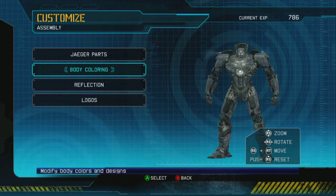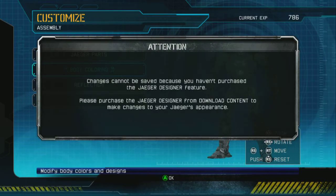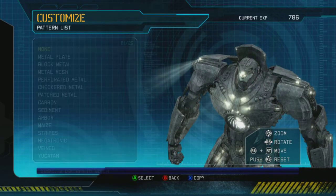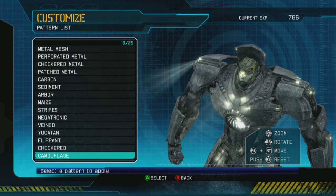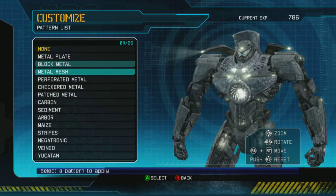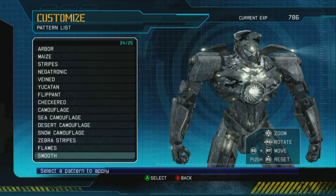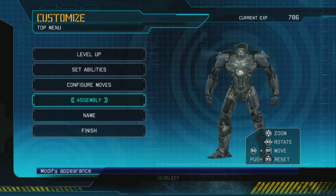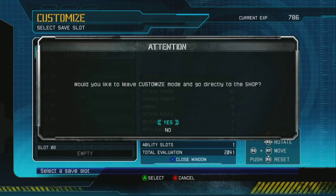Here's where I have a bit of an issue. You can do body coloring, reflection, and logos. But if I go into body coloring, it says: 'Changes cannot be saved because you haven't purchased the Jaeger Designer feature. Please purchase from the download content menu to make changes to your appearance.' So we can actually look at all the different things we can do — changing paint schemes and things of that nature — but we can't actually save any of it.